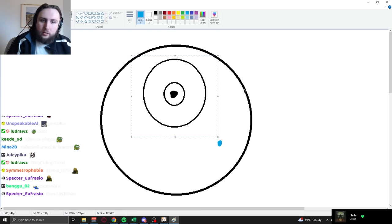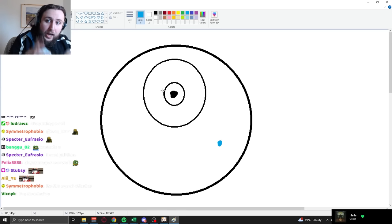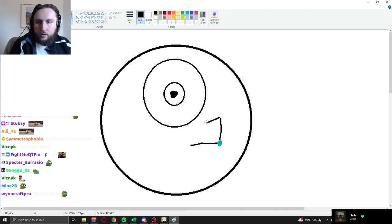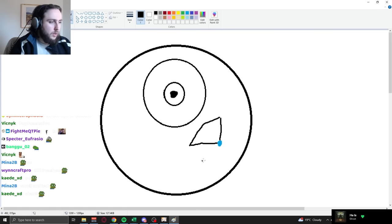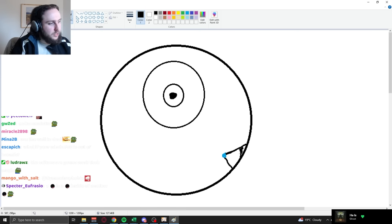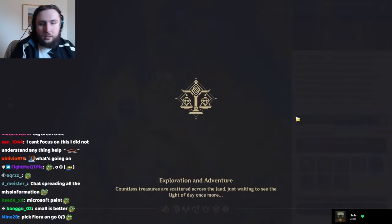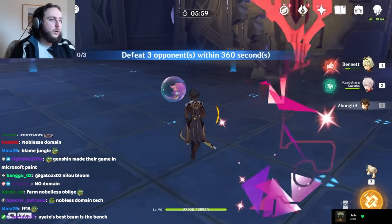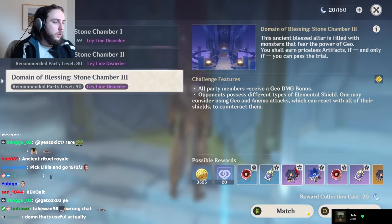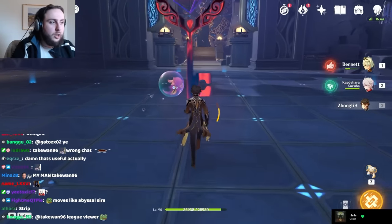Some enemies don't walk — such as Pyro Abyss Mages. What they do instead of walking is teleport. They teleport in front of your character model's current facing direction, not your camera. If your field of vision is towards a wall and you're fairly close to it, the area where they can teleport is very small, meaning they'll all teleport very close to each other. It is still RNG, so you can still get lucky grouping even if you're not looking at a wall.